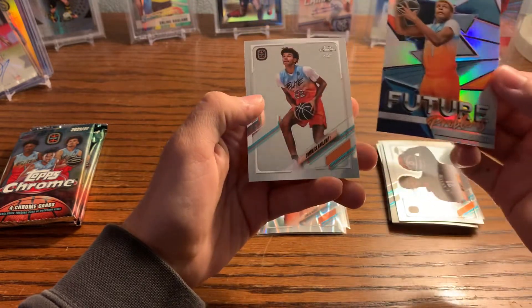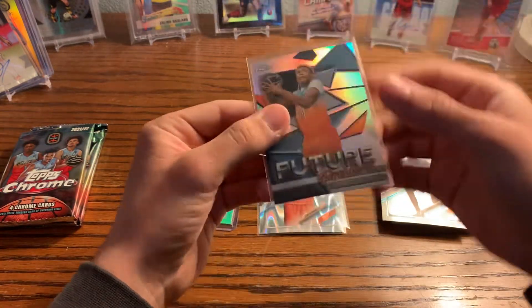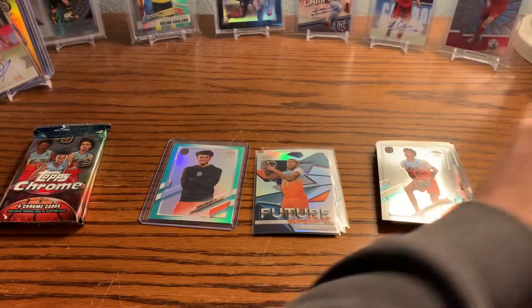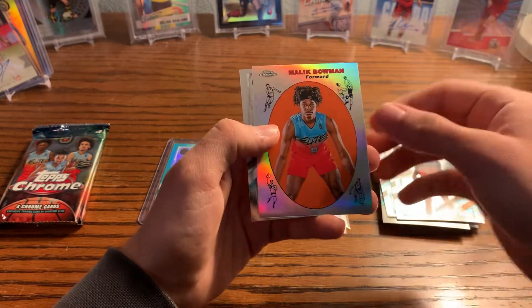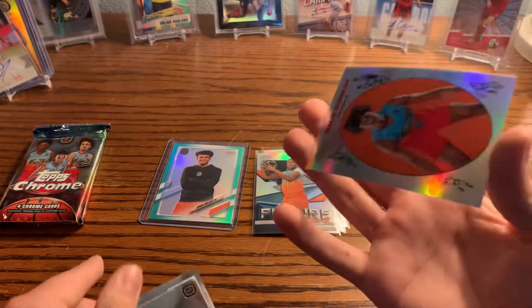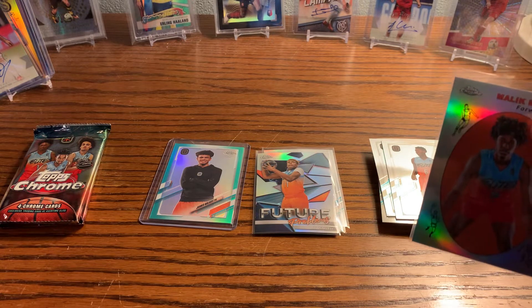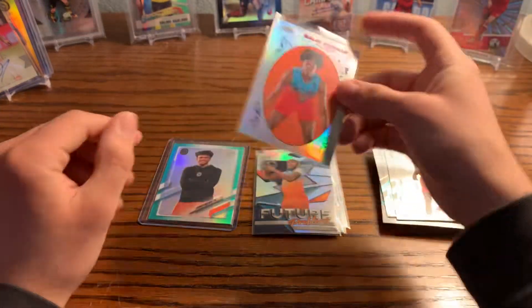We pulled a Coquette, and there's a 'Future Problems' insert — that is awesome. It's kind of like a Future Stars insert, except it's called Future Problems. Very cool. We also got a Goortman Montero and what looks like a throwback card — definitely an insert. It turns out it's a 1969 Topps insert. Those look dope.